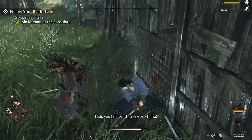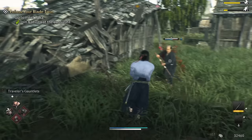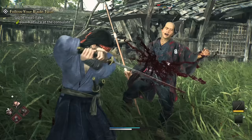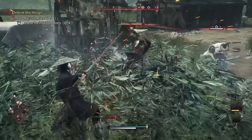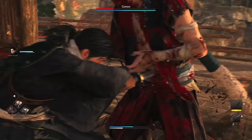You have multiple weapon types to take advantage of and develop — katanas, two swords, longer weapons, heavier weapons, ranged weapons, guns, bows and arrows, pistols — all of them having their own move sets, animations, and capabilities. As you progress, you unlock multiple swappable stances for melee weapons, each with their own differences in speed and advantages over different enemy types.